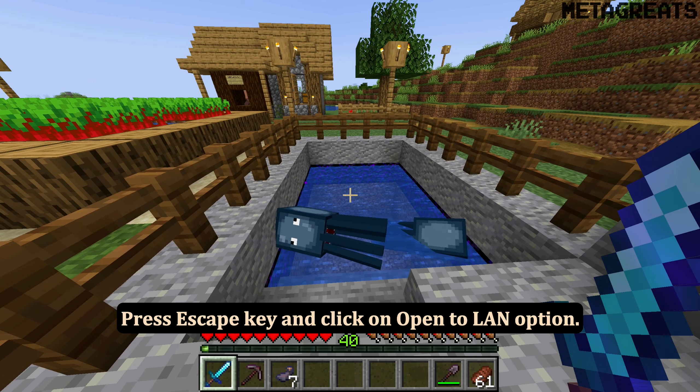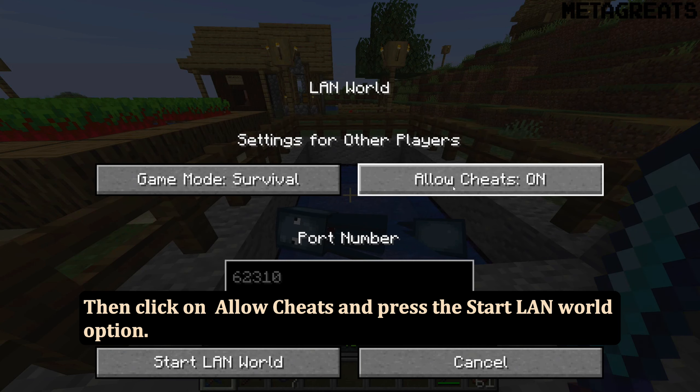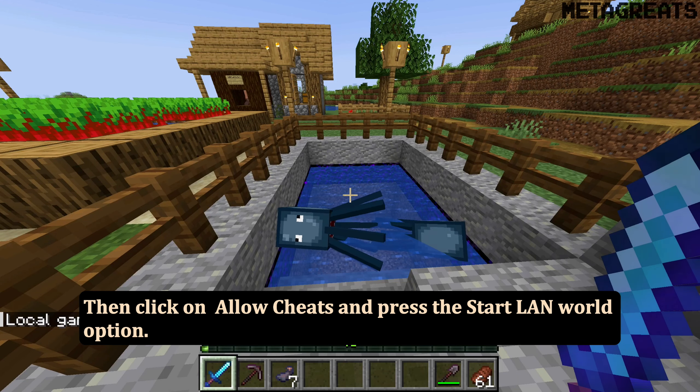Press the escape key and click on the open to land option. Then click on allow cheats and press the start land world option.